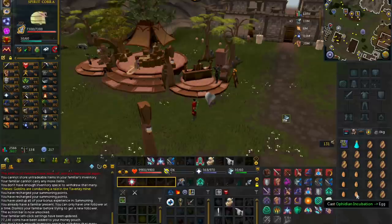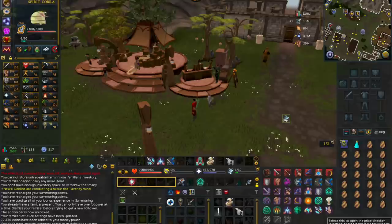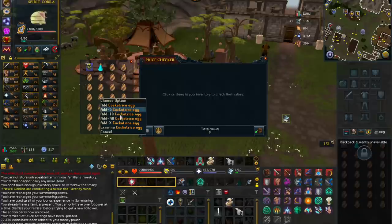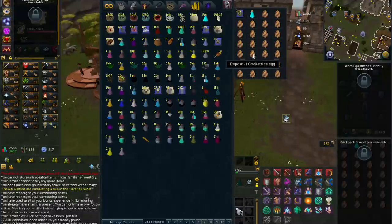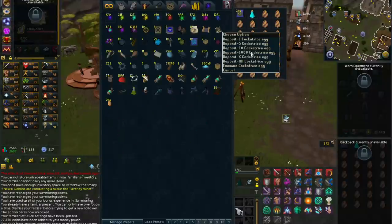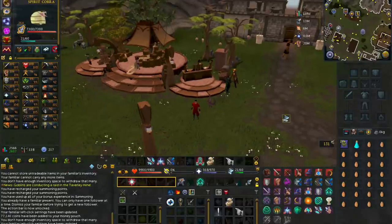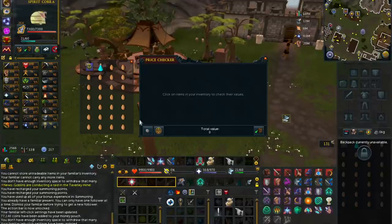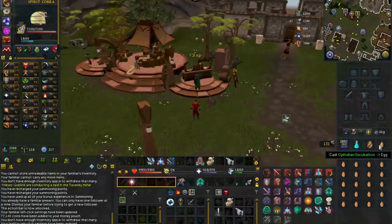The reason the Cockatrice eggs are worth so much is because they are used to make summoning potions, so they will always hold quite a bit of value. Currently, the regular eggs are selling for around 800 to 900 GP, and the Cockatrice eggs are selling for about 4.5k each — so you're making roughly 3.6 to 3.7k profit per egg, which is pretty great, and this is why this method is up here at number 3.